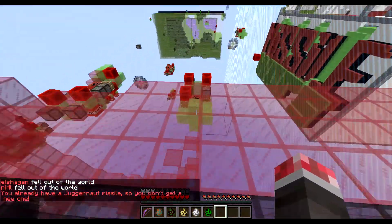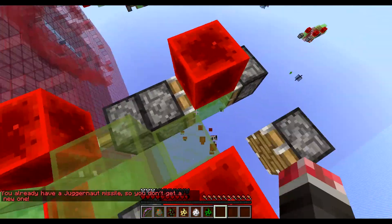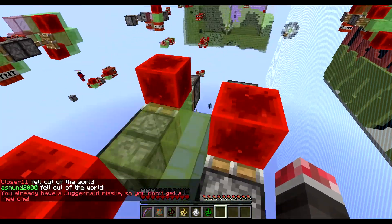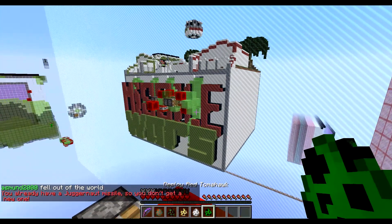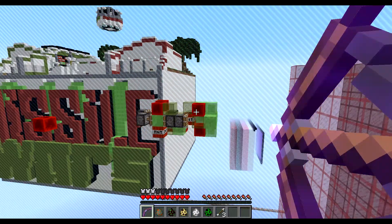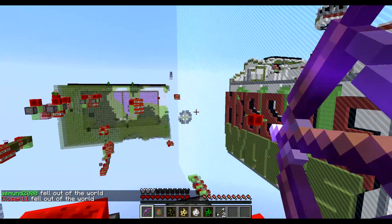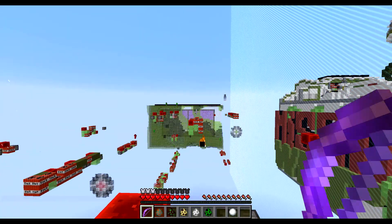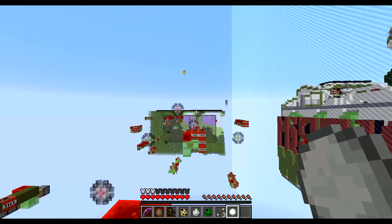We just need to hop here — don't push yourself. All right, that should be good enough. We can't do anything against that one because we're stuck here. Okay, I got it — that was the one that was actually dangerous. TNT part, oops — I don't need to lock it.